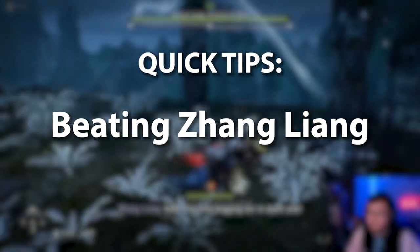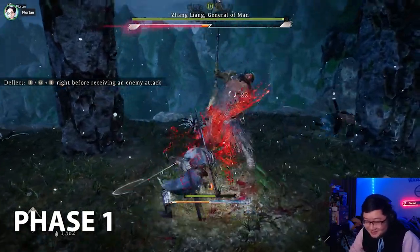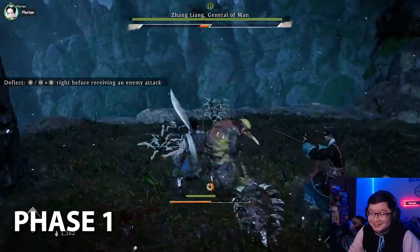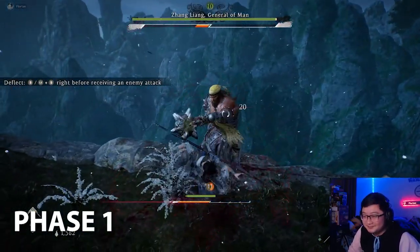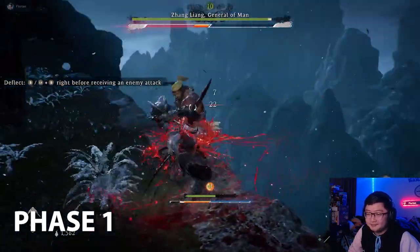Here are some quick tips to beat Zhang Liang without breaking a sweat. Phase 1: keep close and stay aggressive. Every hit you land will keep him from attacking you, so you want to keep hitting him constantly. Try doing a few light hits and ending the combo with a heavy hit or spirit attack.